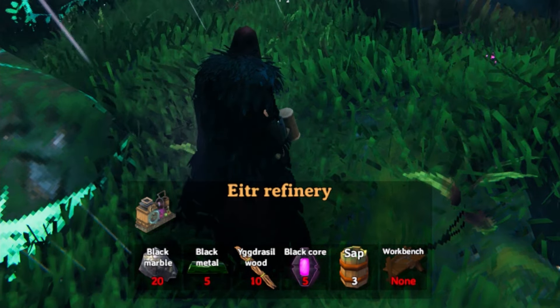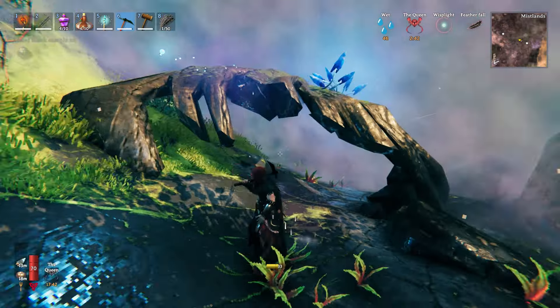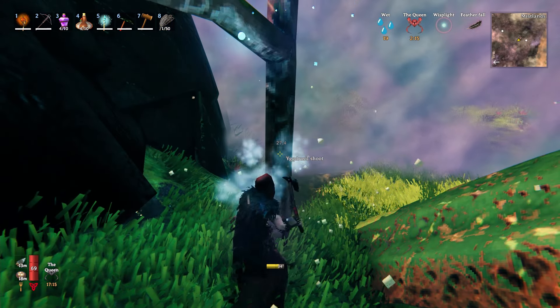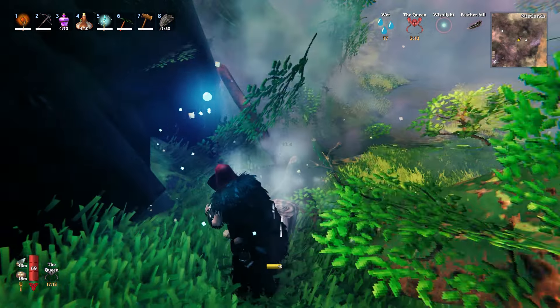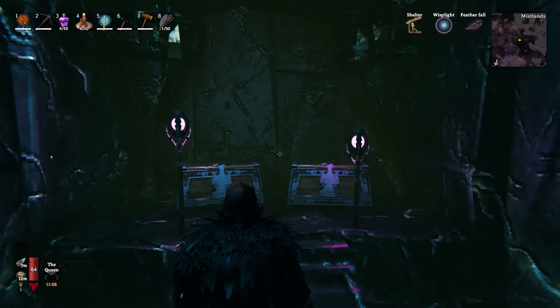To get the black marble you need to use a black metal pickaxe on the petrified bone that you find throughout the world — it's basically just the remains of a giant. To get yggdrasil wood you're going to have to chop down one of these yggdrasil shoot trees, and this actually requires a black metal axe.